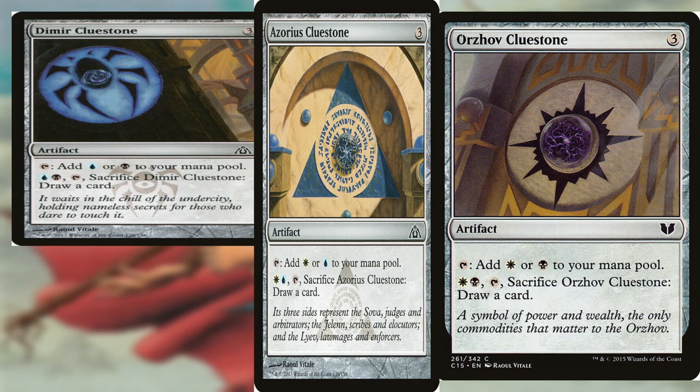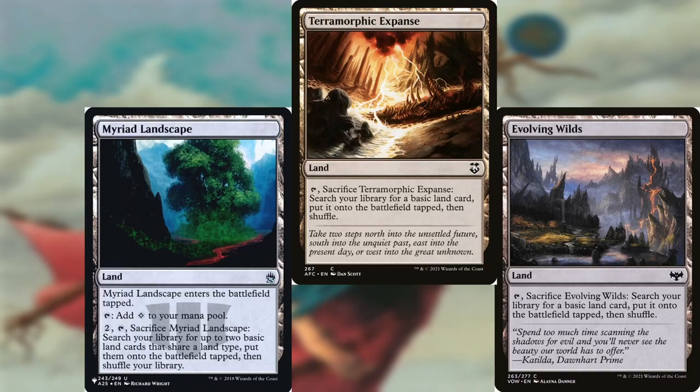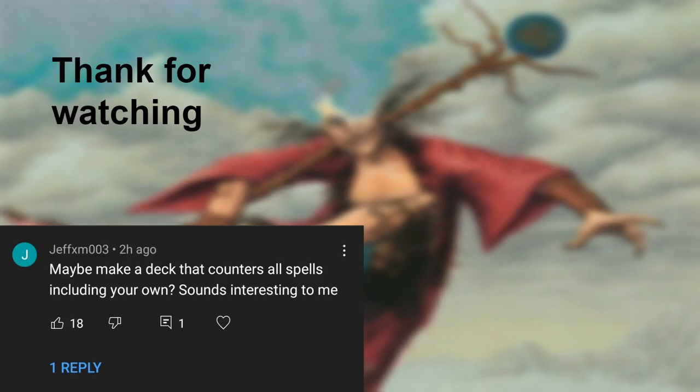Dimir Cluestone and other Cluestones. Pretty fancy, am I right? And then we have some more lands. I kind of messed up that slide, to be honest. And then we have some Guildgates.